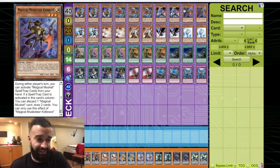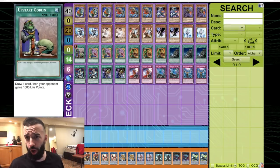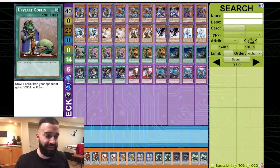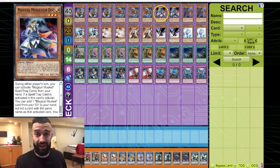A lot of people are going to say 'oh my god, you play Extravagance and Upstart, you're so stupid' — it doesn't matter. This is a Magical Musketeer deck where you need to see these power spells. I don't care if I drew Upstart, Desires, and Extravagance together — you use Upstart, use Desires, and save Extravagance for the next turn, because next turn you also want to get a plus one from your Magic Musketeer cards.